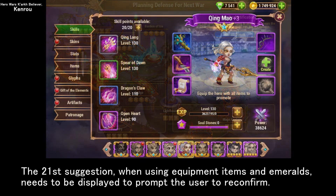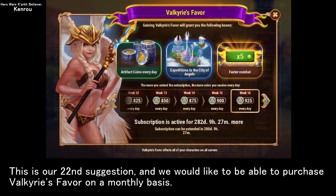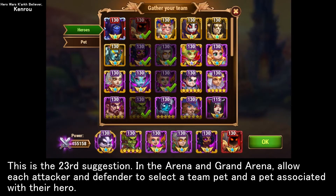The twenty-first suggestion: when using equipment items and emeralds, a confirmation prompt needs to be displayed to ask the user to reconfirm. Our twenty-second suggestion is that we would like to be able to purchase Valkyrie's Favor on a monthly basis, as sometimes we forget to renew our subscription every week. The twenty-third suggestion: in the arena and Grand Arena, allow each attacker and defender to select a team pet and a pet associated with their hero.